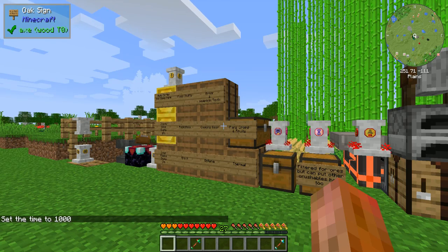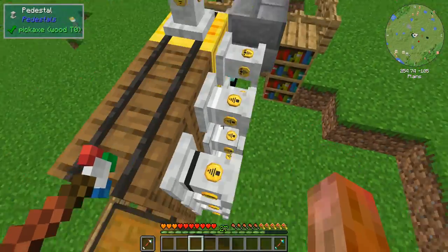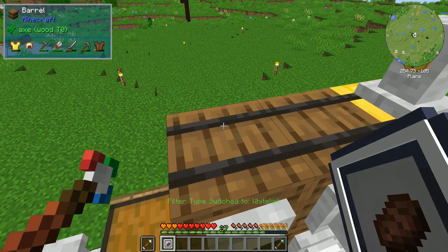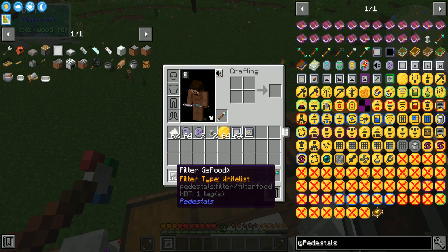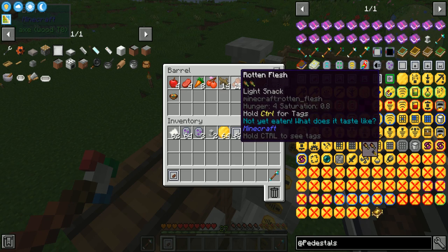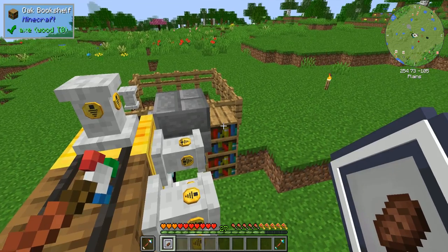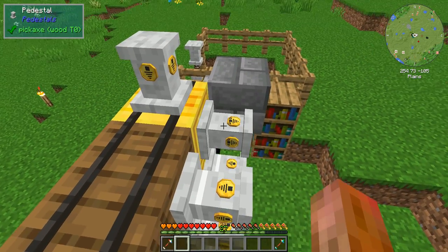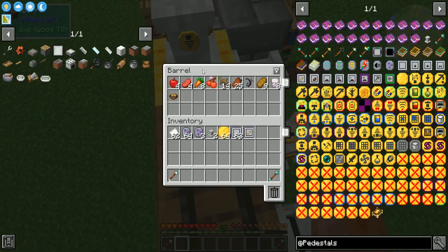Next up we have the is-food filter. This one's simple — there is a blacklist and whitelist option, but there's no option to actually set up a filter by pointing it at a chest. It's only checking: is it food or is it not food? Food is constituted by whether the player can eat it. So yes, rotten flesh counts as food. If you want to sort rotten flesh out, you can do some pedestal linking priority stuff — sort the rotten flesh to a different inventory before it tries to send food to this pedestal.